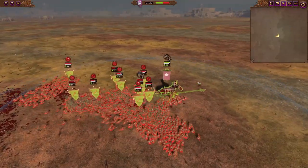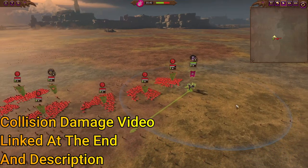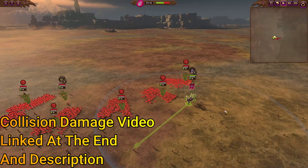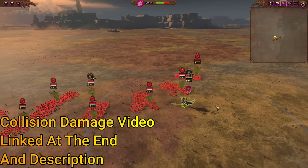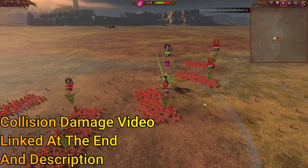That's what this video is made to do. Collision damage is effectively when you can do up to 70 damage, of which 70% is armor piercing, if you are a larger entity size than the person you are currently charging into.